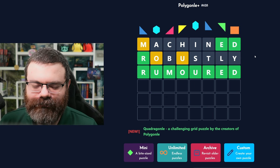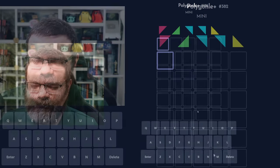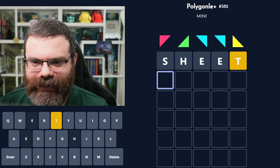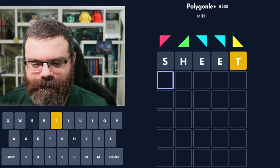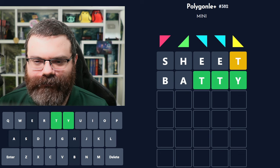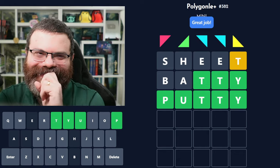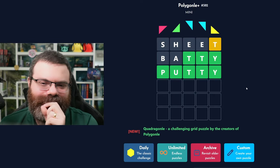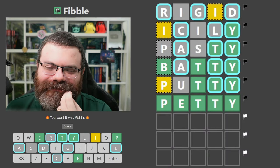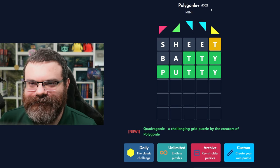Yeah, that would have been tough because I'm not British. Anyway, let's do the mini. 'Cheat' today. Nope. Probably a T-T-Y word like 'batty'. I was right. Is it 'putty' today? It is putty! That's really funny - because the Fibble was 'petty' and the mini was 'petty'. It felt familiar. Cool. Lots of words for this one.